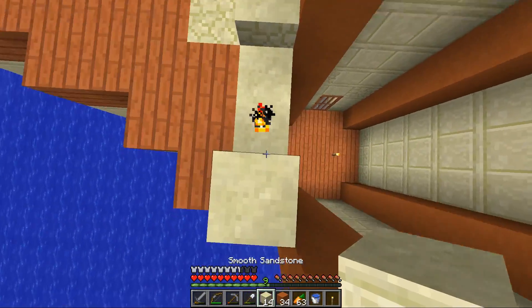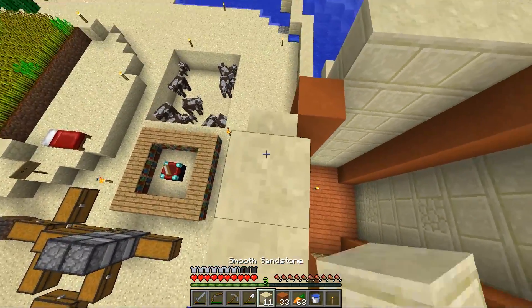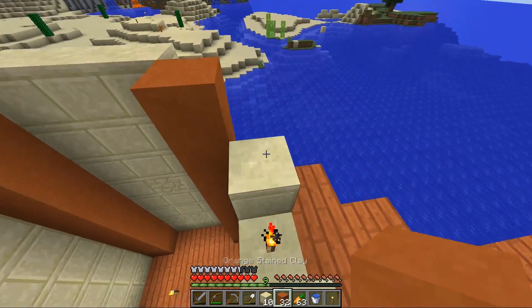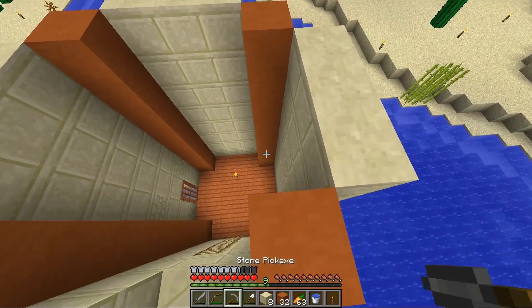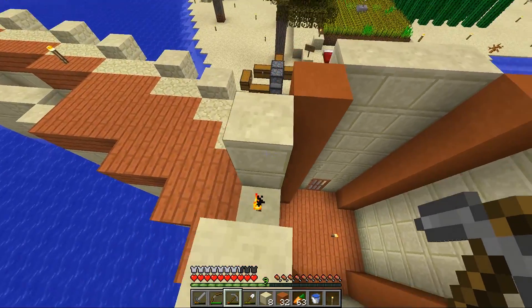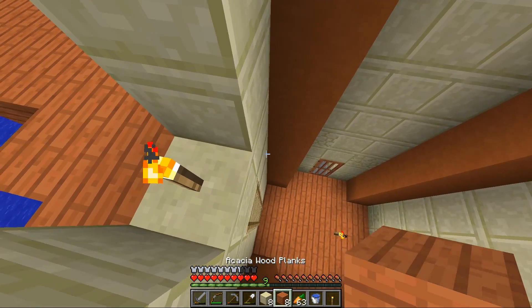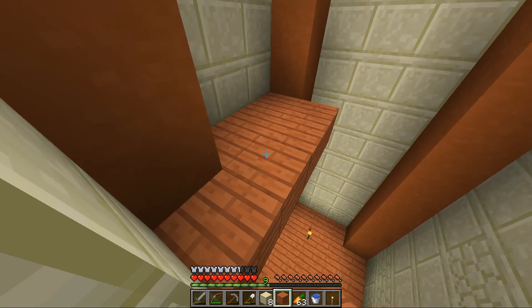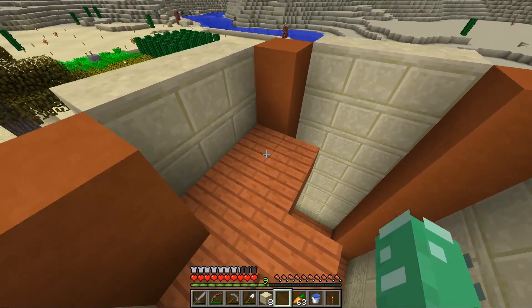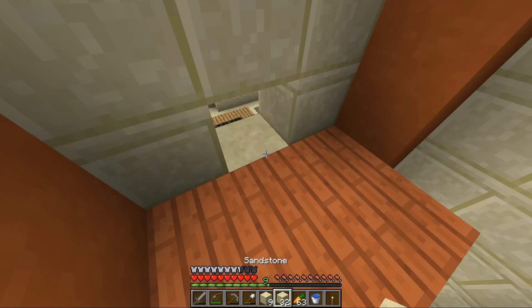I'm trying to stockpile some episodes now because I'm leaving, but the 1.9 snapshot comes out just after I leave, so please don't complain that I'm playing the old version of the game — because I know. Oh, we need some acacia wood — oh, we have some acacia wood. Nevermind. I do like the colour combination here. We can knock that out and replace it with some normal sandstone.